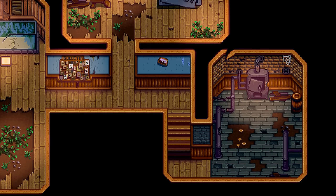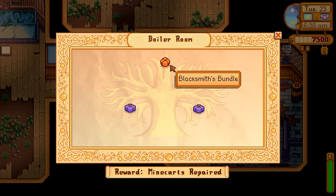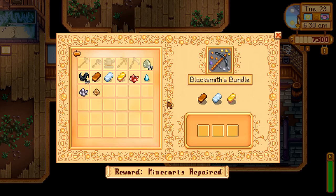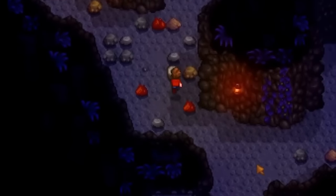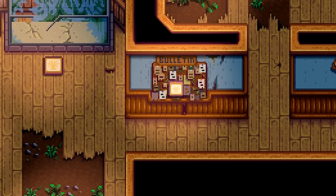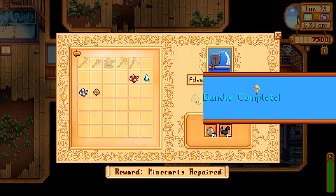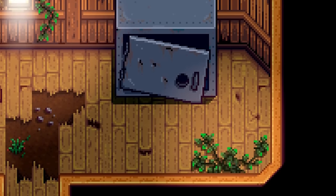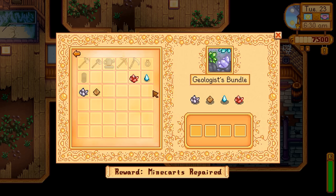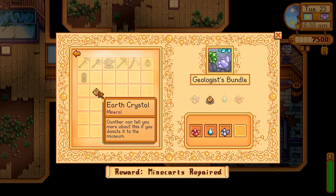The second bundle completion will unlock the Boiler Room Bundles. We're going to pretty much wipe out an entire room. This only has 3 bundles, all of which can easily be completed on the way down through the mines — and the mines are easily completed in Spring if you know what you're doing. We crafted one bar of each kind for the Blacksmith Bundle. We got 99 Slime and 10 Bat Wings for the Adventurer's Bundle. And the Geologist Bundle — really nothing special needed, you'll naturally find those on your way down the mines.